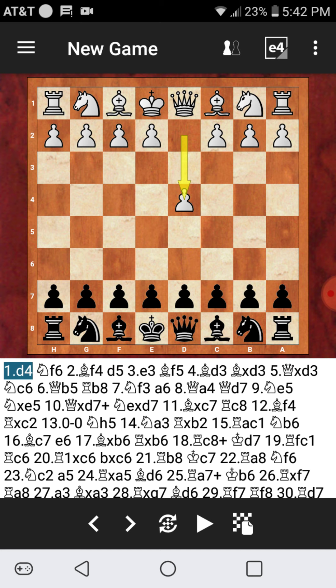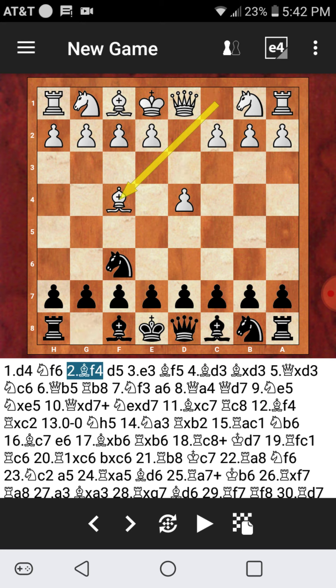d4, Knight f6 — Indian game — and Bishop f4. I forget if this is the London system; the London system is e4, Bishop c4, maybe like a reverse. I need to look up the name of this opening and I'll let you guys know in the comments below when I find out what this is.